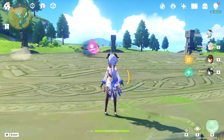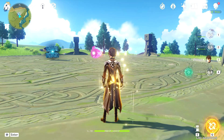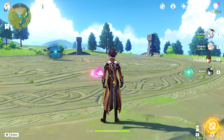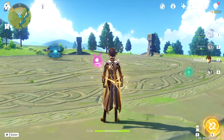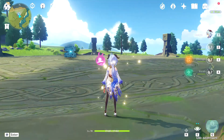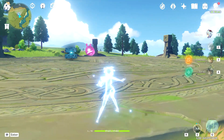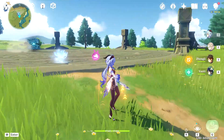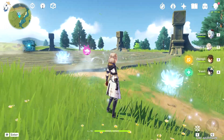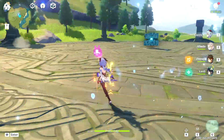Here's the Anemo Hypostasis. To do the bug, you need to switch characters and use your elemental skill at the same time. Let me try and get it — there we go. Just like that, now I have infinite charge arrow shots.